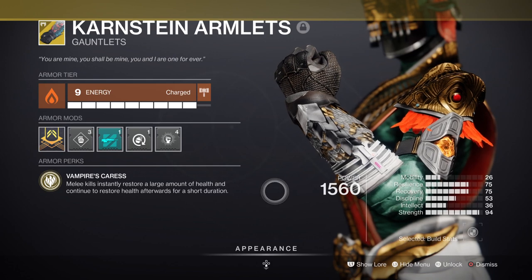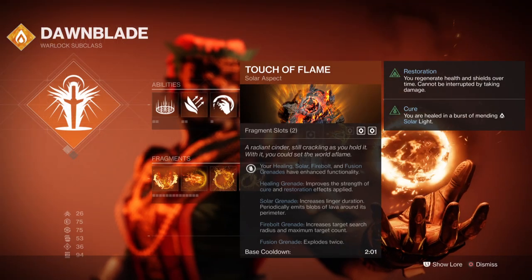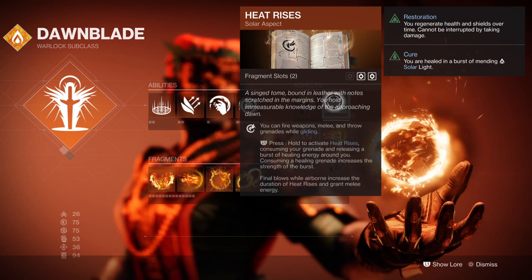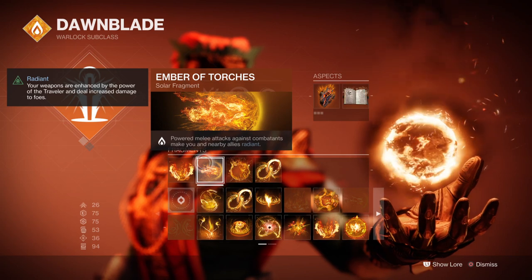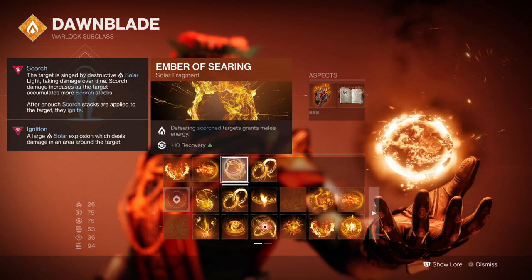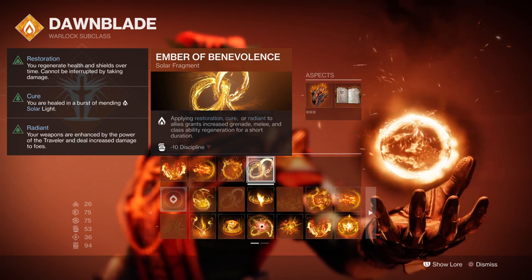With Cast Lions, our role is pretty simple: keep the healing effect and other effects linked into the melee going, so we can do this non-stop and survive awful levels of damage. Touch of Flame allows solar grenades to last longer and emit blobs of lava around the perimeter. Heat Rises lets you hover in the air longer and grants melee energy while airborne. For fragments, you'll want Ember of Ashes to apply more Scorch to targets, Ember of Torches where powered melee hits make you and allies radiant, Ember of Serum where Scorched targets grant melee energy back, and Ember of Benevolence where applying Restoration, Cure, or Radiant to allies grants increased grenade, melee, and class ability regen for a short duration.